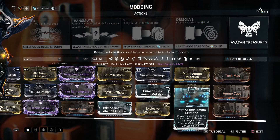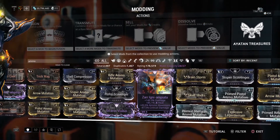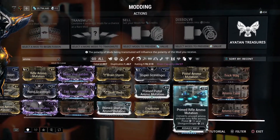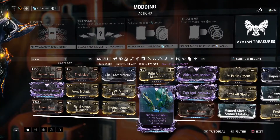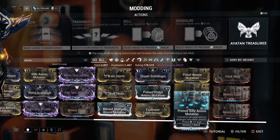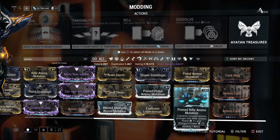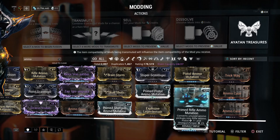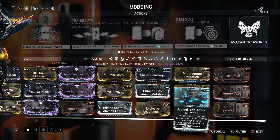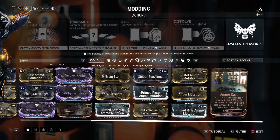The only downside is it uses up a mod slot. Luckily, with Rivens being a thing nowadays, you can make up for the damage you lost with a good Riven mod. As of right now, every weapon has a Riven for it, so you can make up whatever damage or speed or whatever you lost — potentially even without a Riven. I still think this is fairly good, though it is situational.